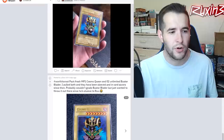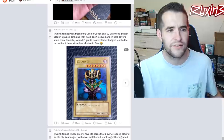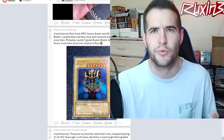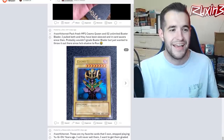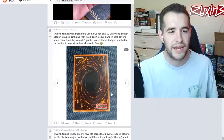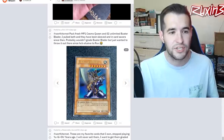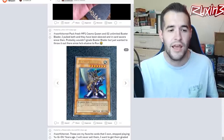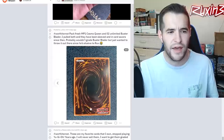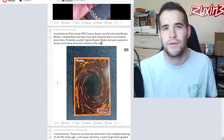Worth It or Not: a pack-fresh MP1 Cosmo Queen and an unlimited Buster Blader pulled from packs, both sleeved and in card savers since. Cosmo Queen is a McDonald's pack card - one of my favorites - but they don't have high PSA value. I would definitely wait until a lower rate to grade both of these. The centering looks fairly decent on both and surfaces are very clean, maybe a slightly foggy back could get a nine. Grade these at bulk rate, or Cosmo Queen maybe even at $50.